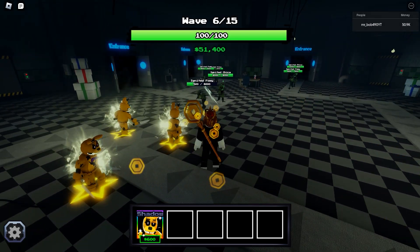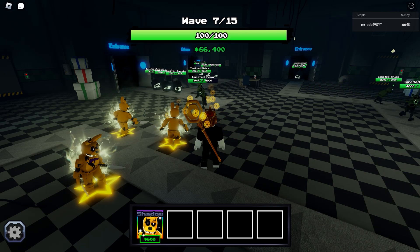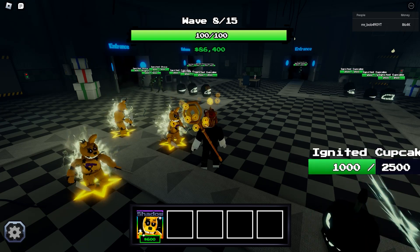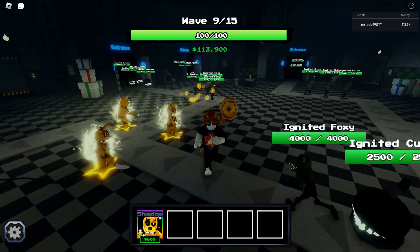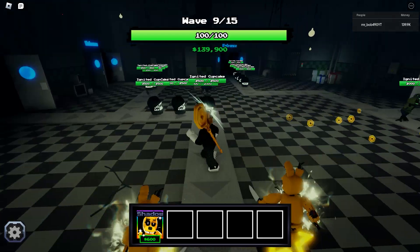Unfortunately, FNAF 3 Night 2 is where the challenge becomes basically impossible. It becomes a numbers game — there are too many enemies on their side and not enough damage on ours. The enemies have way too much health and are way too plentiful, and Tarnished just can't put out the DPS to actually do this.